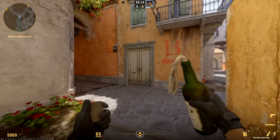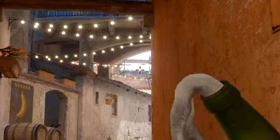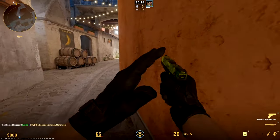Now let's attack B. Molotov for burning car position — run closer to right wall and throw into that clearance in sky, little to the right from middle.